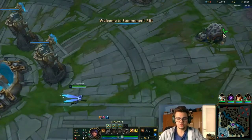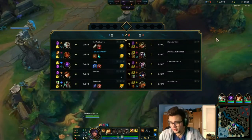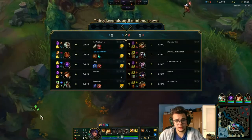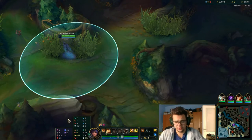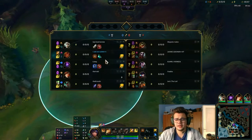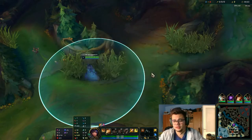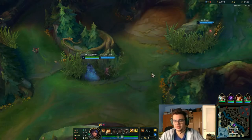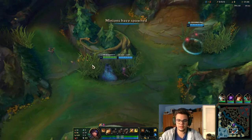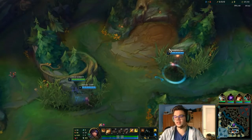Hello everyone, my name is Rumat and today we're going to do a Taliyah jungle guide which is going to be a little bit different in terms of what I want to really talk about. I'm going to go very fast through a top-level overview of the runes, the build, and the abilities, but I want to talk mostly about how you hit your W in jungle compared to how you hit your W on mid lane, because this is related to GLP and to what slows you have and how to do your best damage with your W.